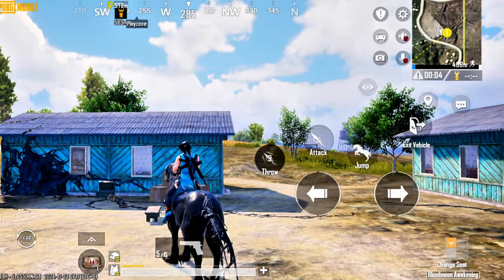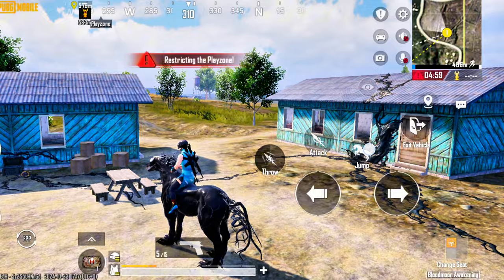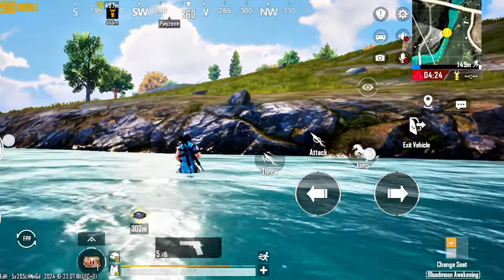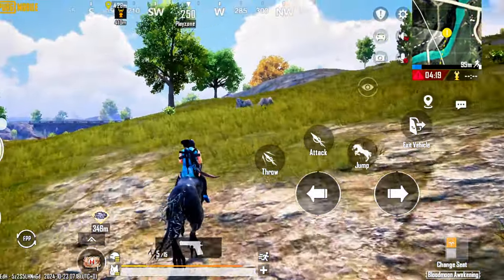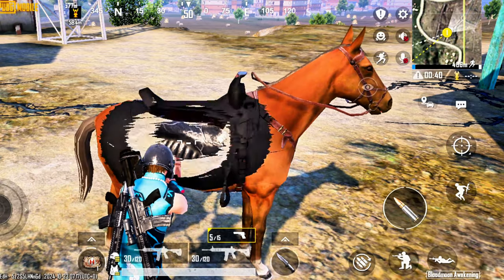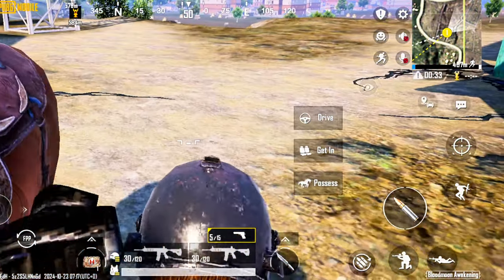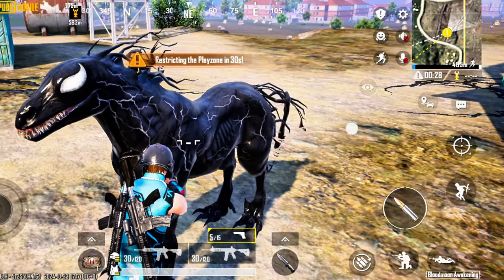If you choose Throw, the horse swings a black spear at enemies in front of you. If you press the Throw button, the spear is launched, and there's a 10-second cooldown before you can use it again. The Jump ability is super powerful too, letting the horse leap over obstacles with ease. Worried someone might steal your War Horse? No problem — you can use the Retrieve option to transfer Venom's powers from the horse to your character. Once transferred, you'll see the powers equipped in your throwable slot. If you want to pass the powers to another horse, just walk up to it and press the Possess button.